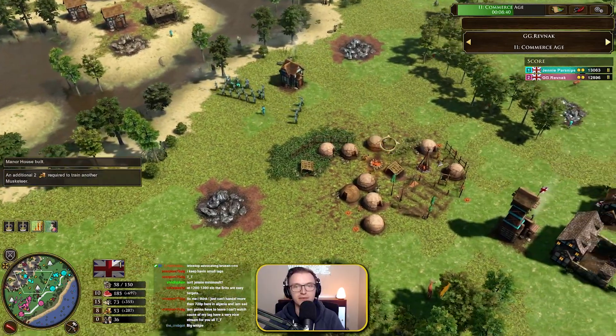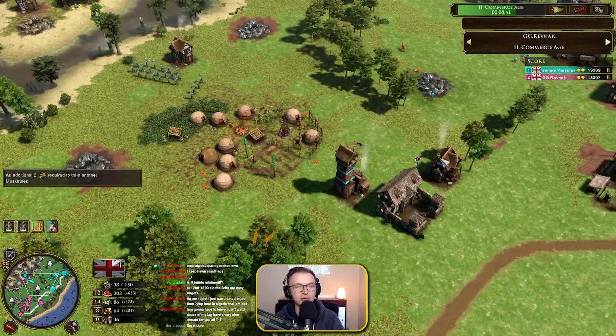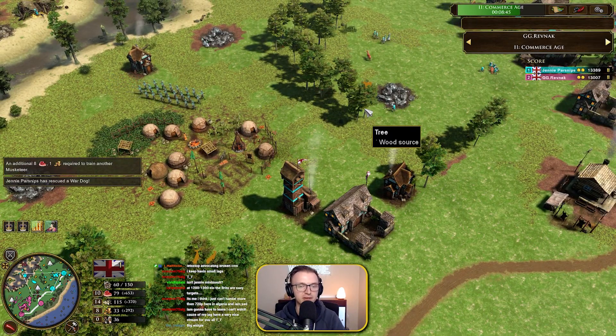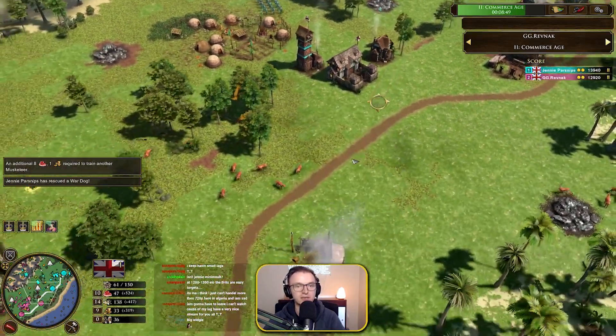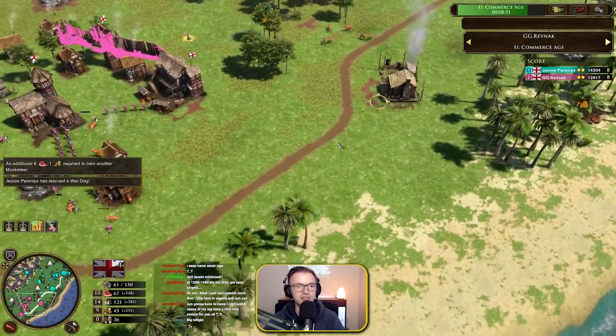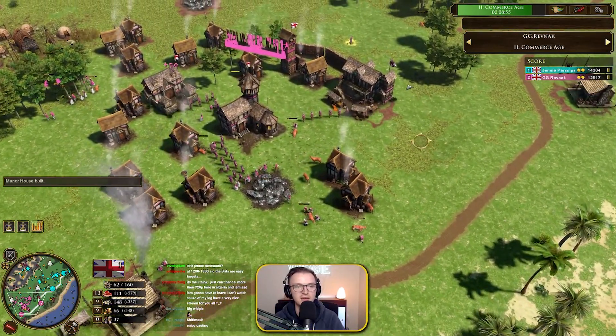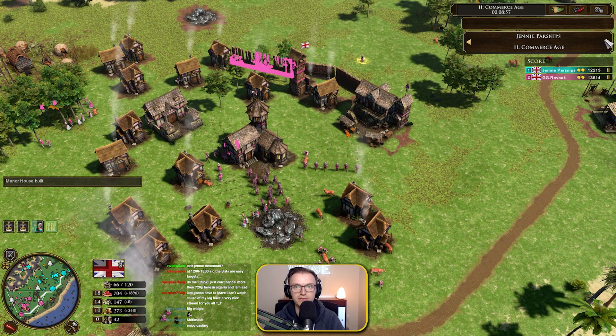We are watching a replay submission here from Revnac, playing against good old Jenny here which we believe is Minimalt. It is a Brit mirror, but we've got the new Brit with the new Greenwich Time opening. We do see two TPs from both sides, and Revnac coming in with the Age Up a little bit in front of Jenny. And Jenny now aging up with the Bishop.